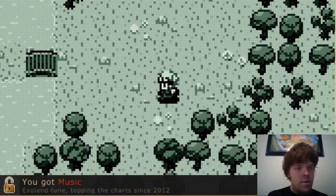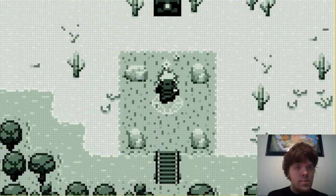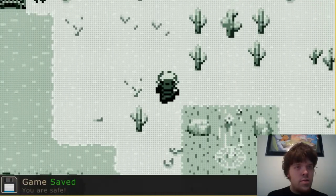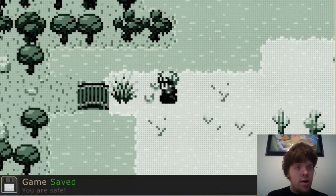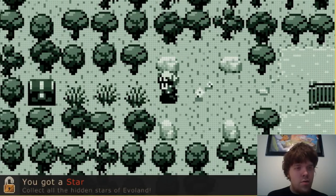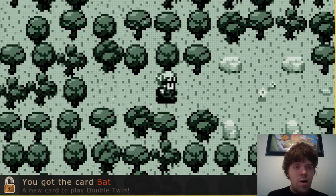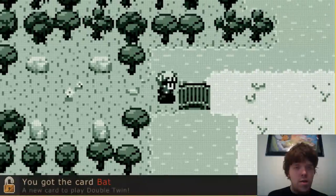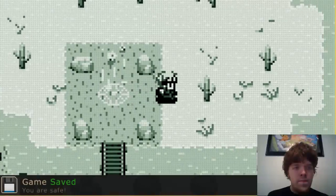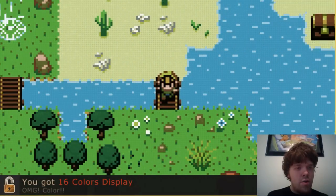Anything down here? Nope, just trees. Oh, that was a good save point. Yeah, save point. Over here — what's this? You've got a star. Collect all the hidden stars of Evoland. And a bat card. Double twin — that's probably a game we'll learn about later. And... 16 color display! Yeah!